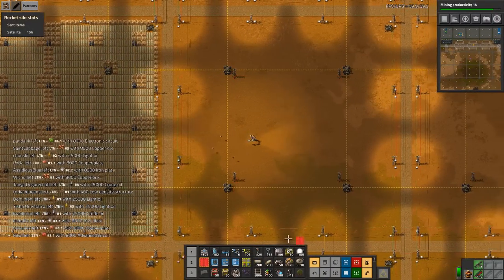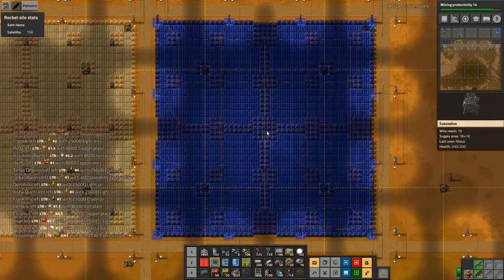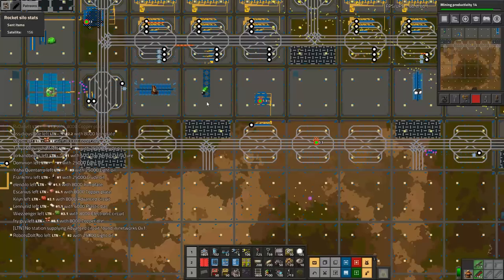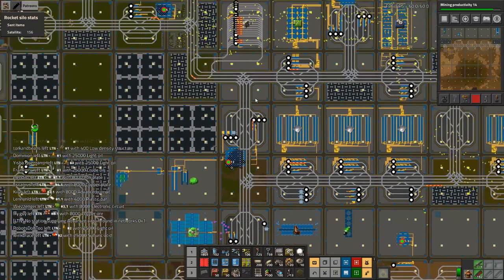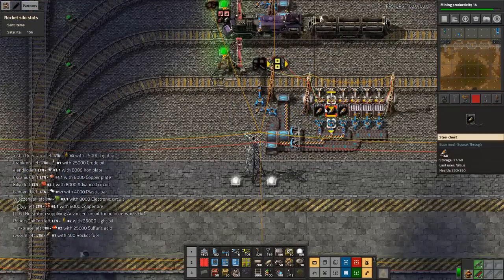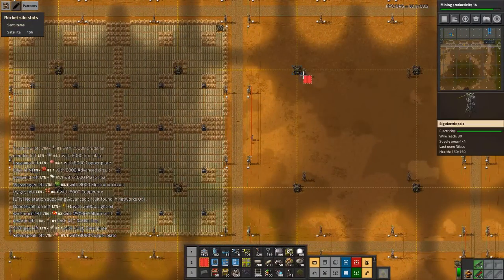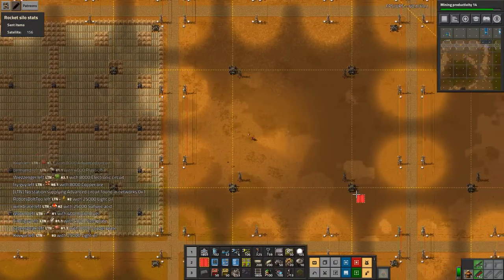I can take this out and put this one in. It is time for us to start queuing up some things. I still have a lot. I want to build these first — I want to get the nuclear fuel rolling, but I also want this one done.